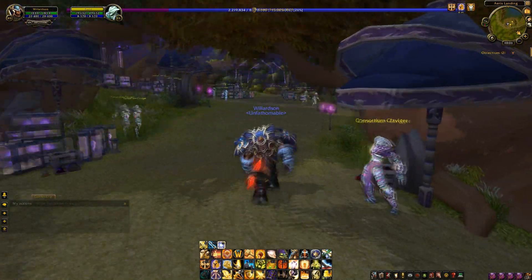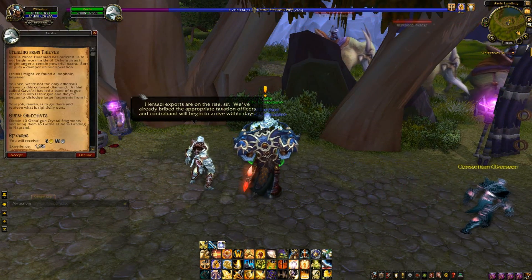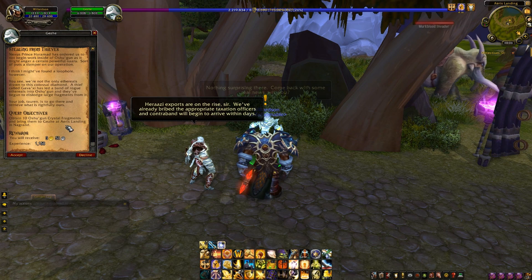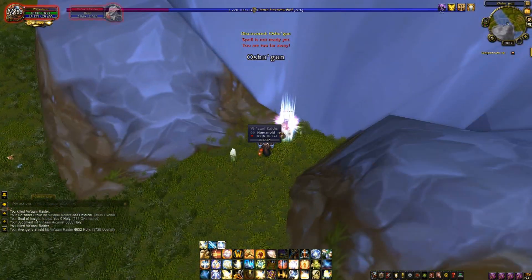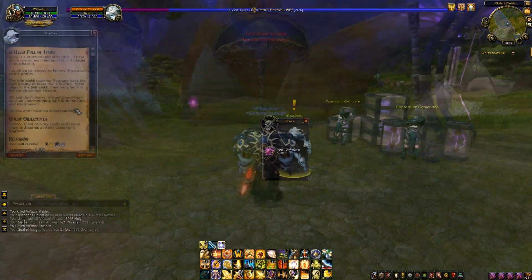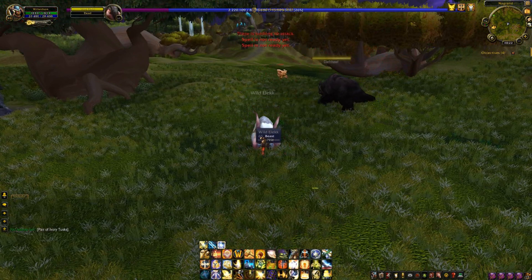There are two repeatable quests located at Aeris Landing in Nagrand. These quests are only available at neutral reputation, and stop giving reputation once you hit friendly. The first requires you to collect Oshu'gun crystal fragments around Oshu'gun, the wrecked Draenei ship in the southwest of the zone. These can be looted from the Ethereal mobs or their own nodes in the area. The second quest calls for you to gather Elec Tusks, dropping off the wild Elecs found nearly everywhere in the zone.